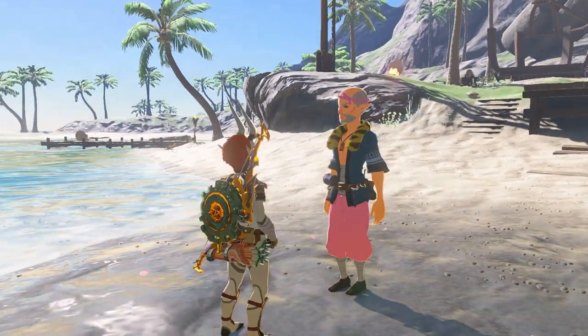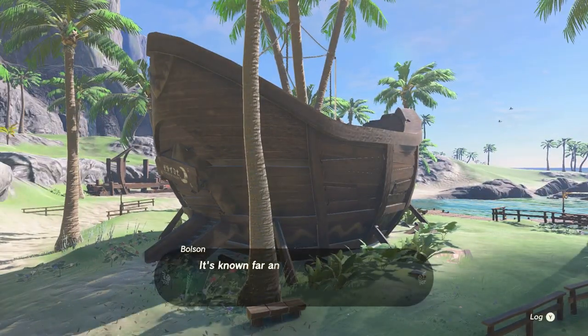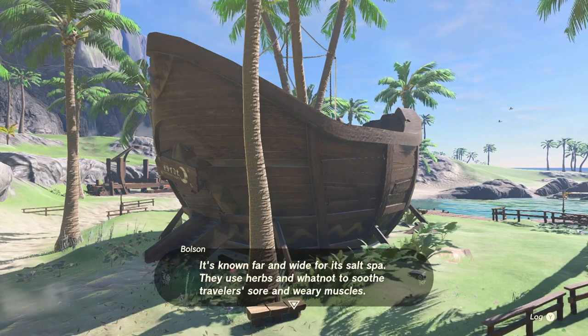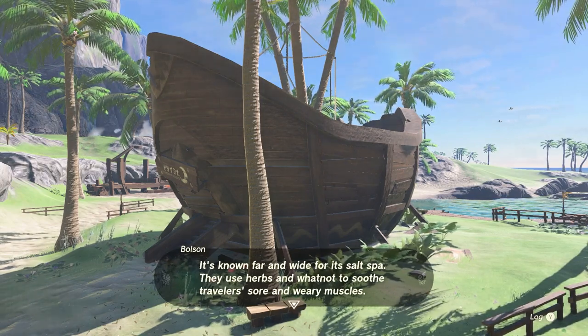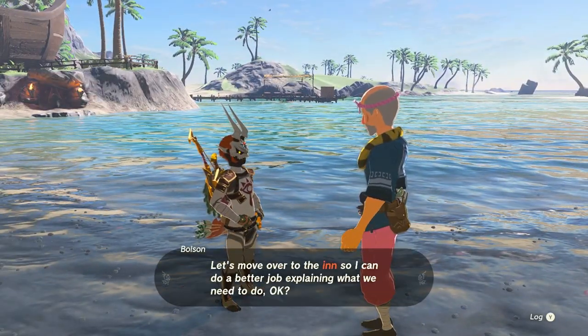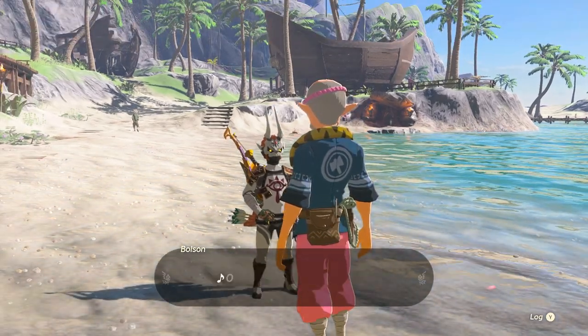We're building the inn. The inn is over there. It's known far and wide for its south spa. They use herbs and whatnot to soothe traveler's sores and weary muscles. Let's move over to the inn so we can do a better job explaining what we need to do. Okay, let's go.